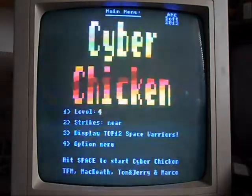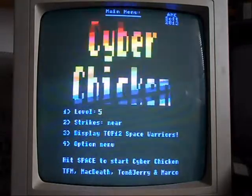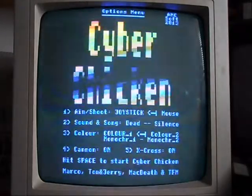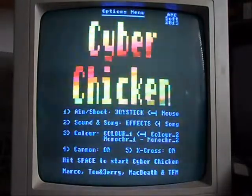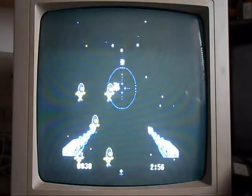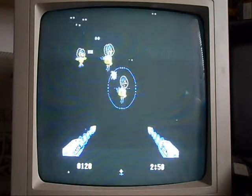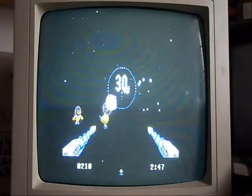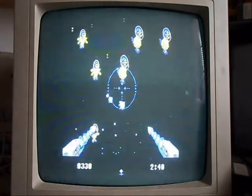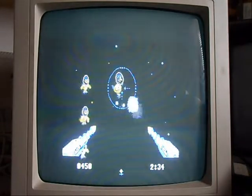Let's crank up the level — let's go to level five out of eight and see how hard it gets. We'll turn the effects on. On the bottom status bar there's the score on the bottom left corner and time ticking down on the right. I presume when time runs out, if you haven't killed all the chickens, it's game over.